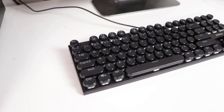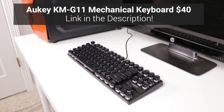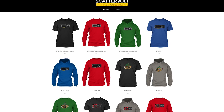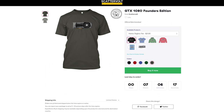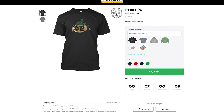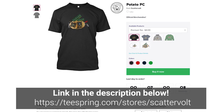Huge thanks to Aki for sponsoring this video with their brand new $40 Aki G11 Mechanical Typewriter Gaming Keyboard. Also, I opened up a Teespring store for some minimalistic PC hardware apparel featuring AMD and Nvidia graphics cards. If you guys really like the store, I'll see if I can expand that to processors or motherboards later on. A link to the Teespring store will be in the description down below.